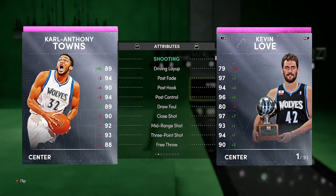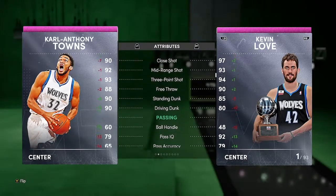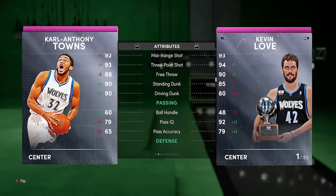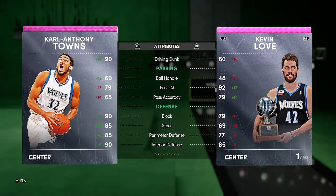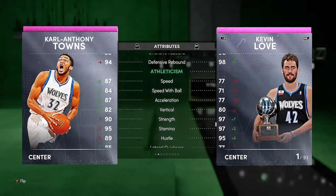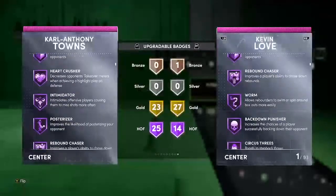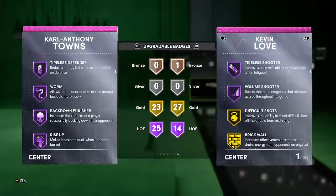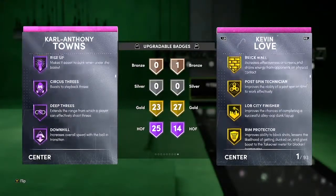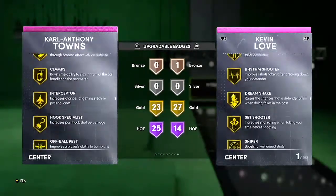Next up we got Karl-Anthony Towns pink diamond — six-eleven, 96 offense, 97 defense. Comparing him to the free Kevin Love: Towns has a better draw foul by plus-nine, but Kevin Love beats him in mid-range and three-ball. Towns has 92 mid-range and a 93 three-ball, 90 driving dunk, he cannot speed boost, pretty good defense, nice rebounding, 87 speed. He's got 25 Hall of Fame badges, 23 gold, and comes with Deep Three and Circus Three, so this Karl-Anthony Towns might be broken.